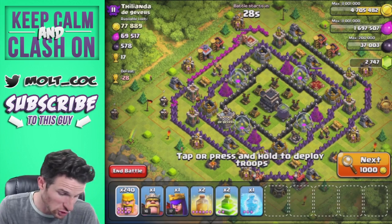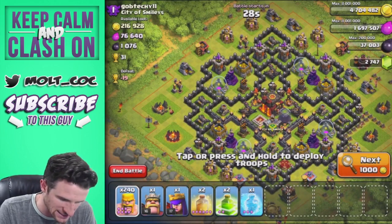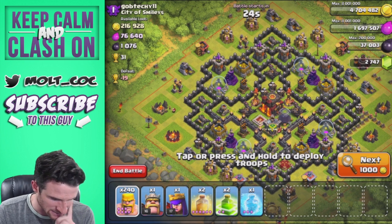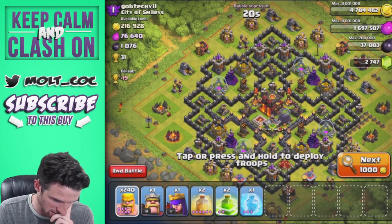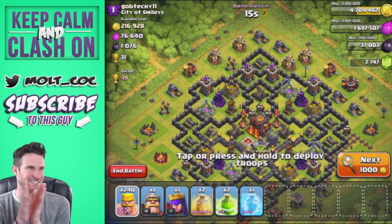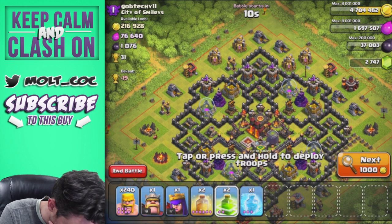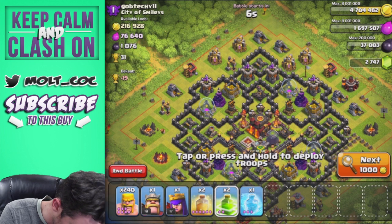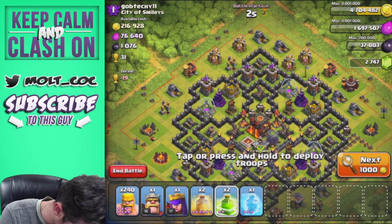That means 240 max level 7 barbarians about to go crazy on these bases. We've got ourselves a free spell and two jump spells. Both of his inferno towers are down, so here's what we're going to do — drop a jump spell right here.